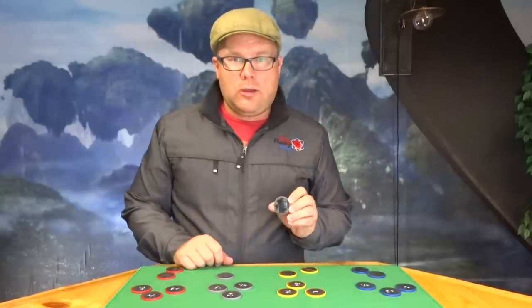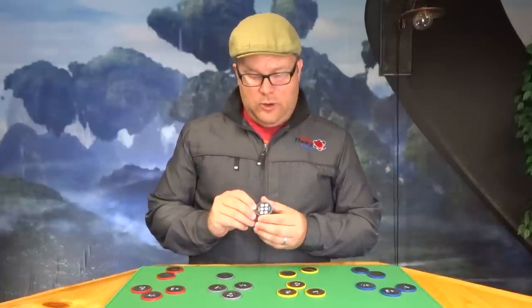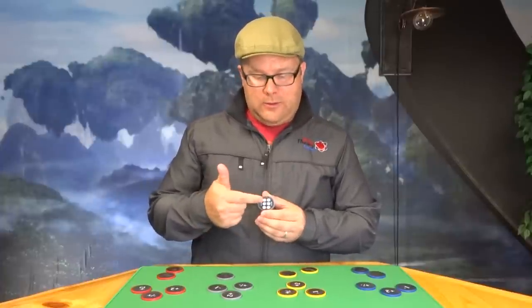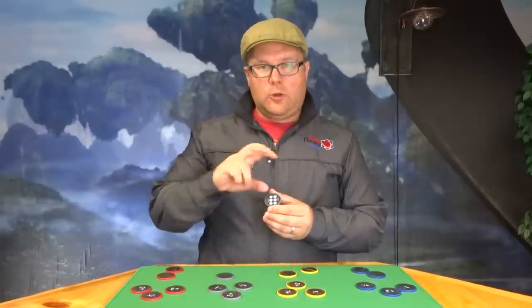Everybody gets their own Orc character chip. On the back side is the chip key. So here we're looking at the front and the back — we've got the plus two and the invert, the invert minus one, and the minus one plus two. So as I said, we have three different chips using both sides.